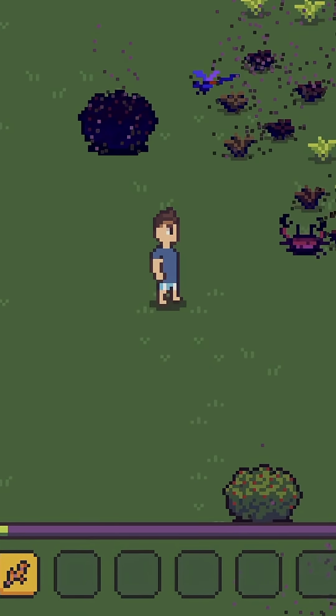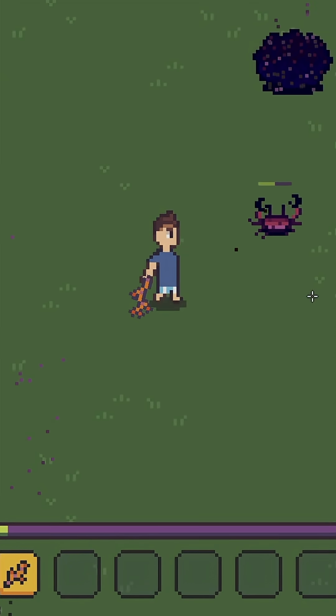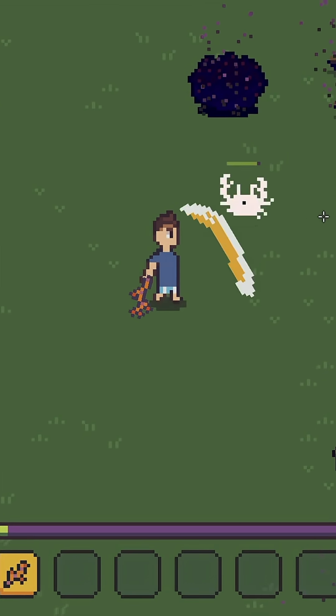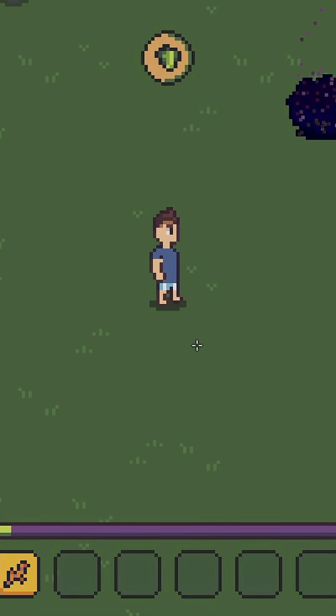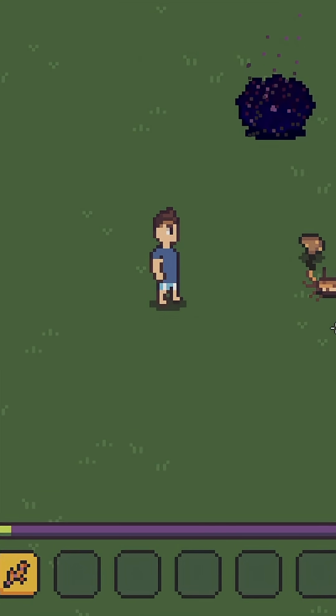So if I aggro this little crab over here and start to give him a few hits with the weapon, you can already see that between the knockback and the faster swinging it's still very basic combat, but it's already much snappier.